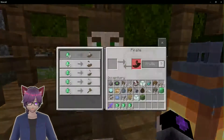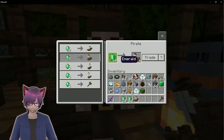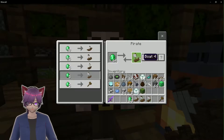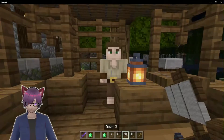Hello kind sir, can you give me a wooden hammer - which I honestly forget what it does. And I'm going to get boat one, boat two, boat three, and boat four. Thank you so much for all the boats.